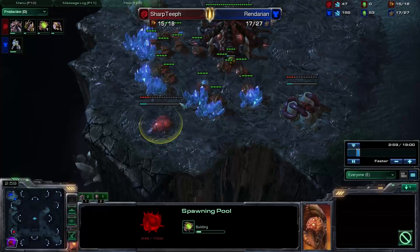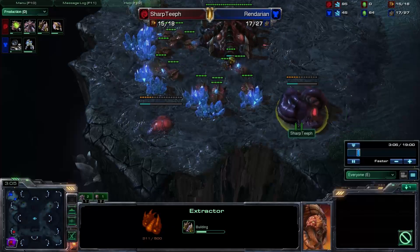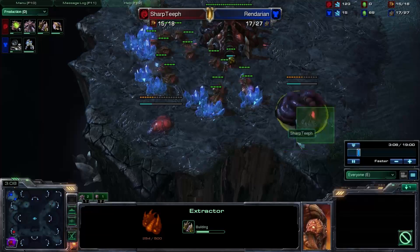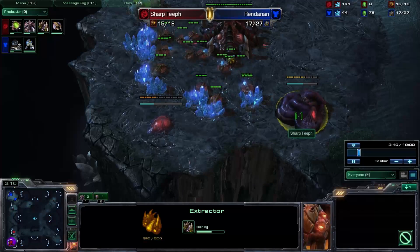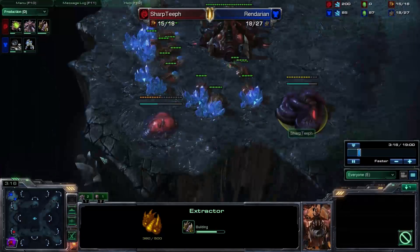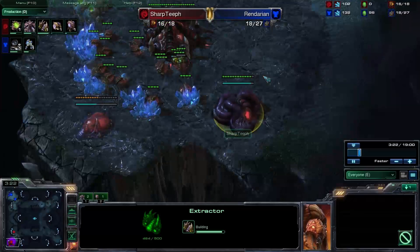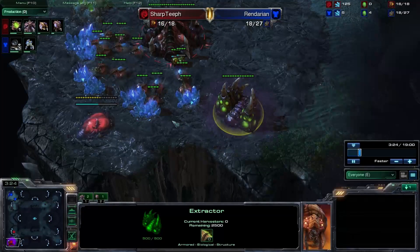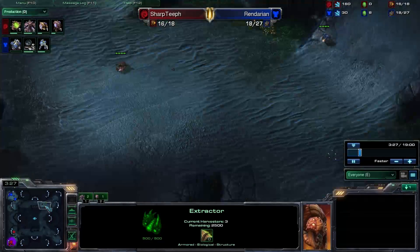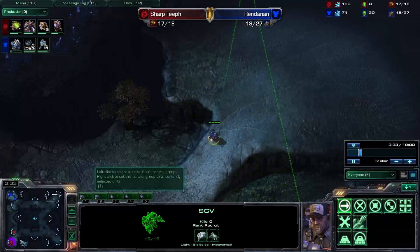There goes my Spawning Pool, and I immediately follow that up with an Extractor. Going to be getting that fast Speedling timing, which is really good for Zerg against Terran — because Terran can get their Reactor Hellions, and he is grabbing his Factory right as I speak.